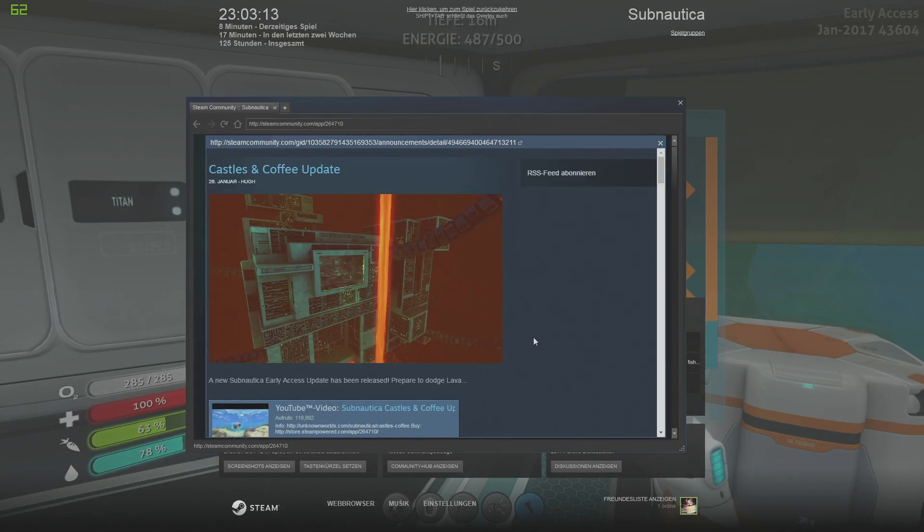Jetzt hier im Menü. Jedenfalls, es sind einige Updates hinzugekommen. Das letzte Update war das Castle & Coffee Update. Zum einen die Lava – die Secondary Facility ist jetzt drin.